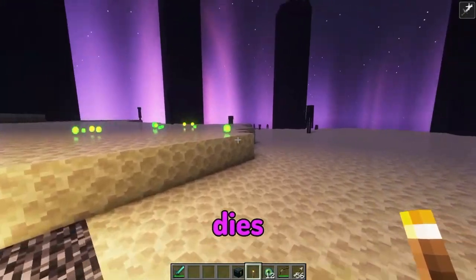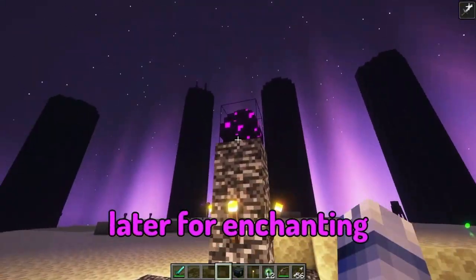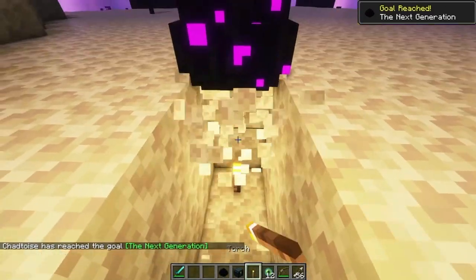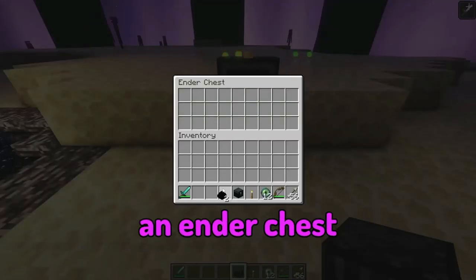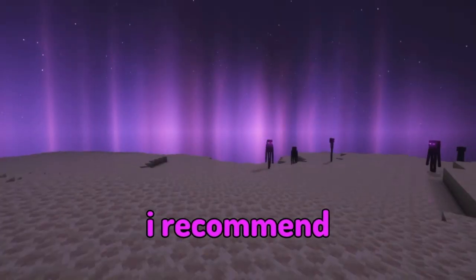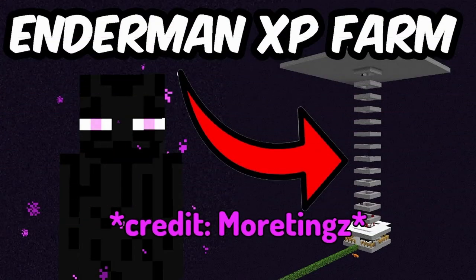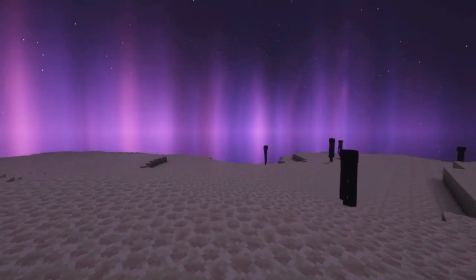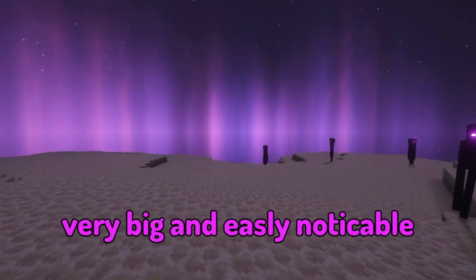After the Ender Dragon dies it will drop a lot of XP, which will be very useful later for enchanting. If you want the dragon egg, place a torch under it and it will break and drop. I recommend putting the dragon egg in an ender chest, which you can craft with an eye of ender and obsidian. In the End dimension, I recommend building an enderman farm — these farms give you a lot of XP and paired with an enchantment table you'll be able to get level 30 enchants very fast.